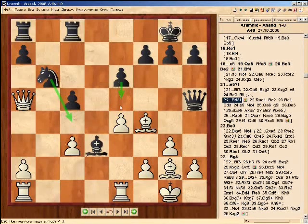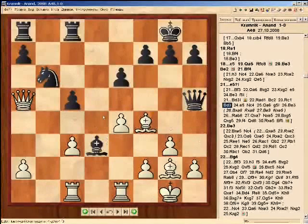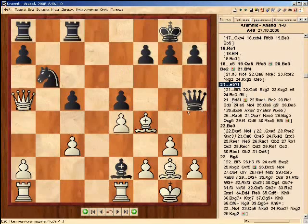Especially Bd3 is good, which revives the threat e5, and after which the knight can go to c4. There is the possibility of a variation where Black stands firm and White has to play e5 first in order to protect himself from Black's e5. That leads to awful complications, which in my analysis show that Black has enough counterplay. But Anand played e5.